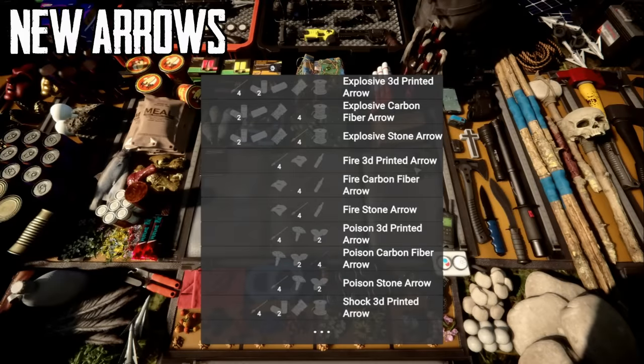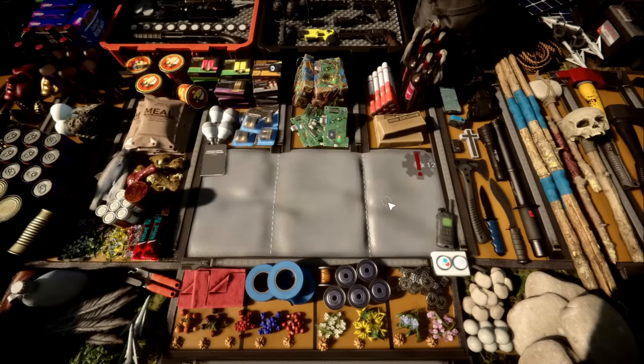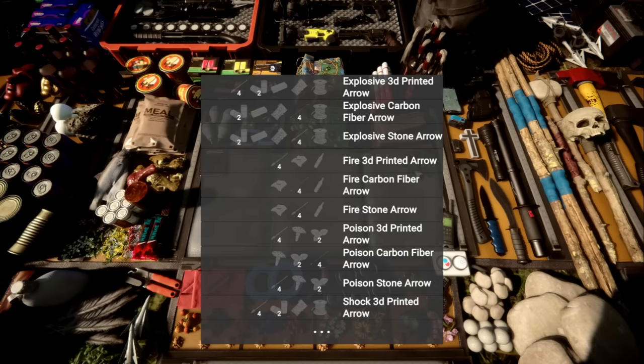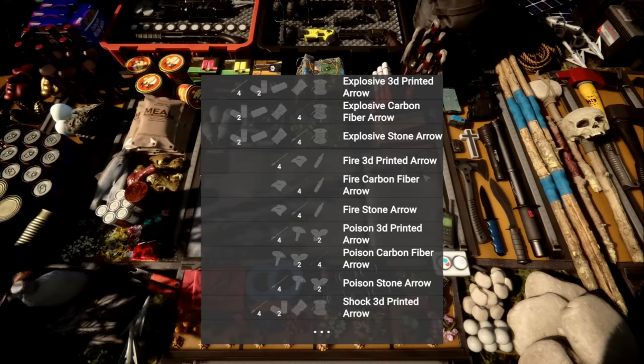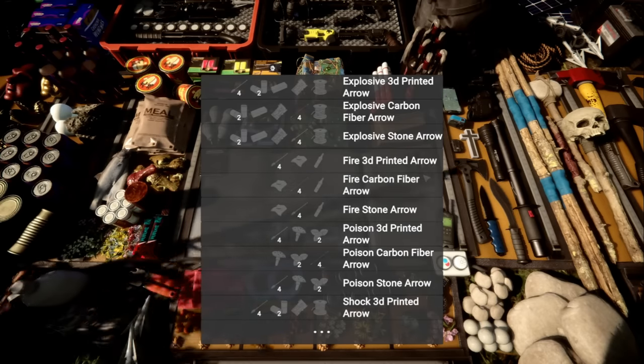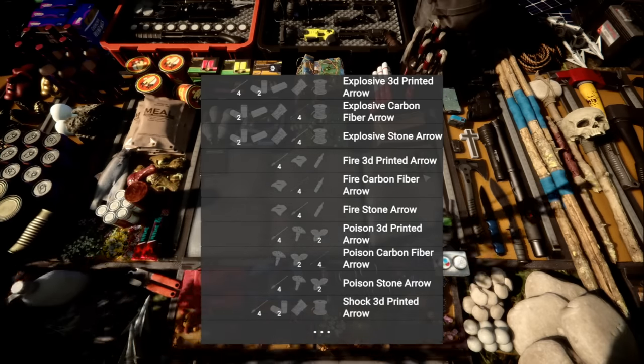First up, we have a huge list of items and arrows that you can craft. If you just go into your inventory and hover over the wheel, you should see the 3D printed arrow, carbon fiber arrow, explosive stone arrows, fire 3D printed and carbon fiber, fire stone, and all the poison and shock versions. So basically you can make an explosive, fire, and shock version of all the arrow types.